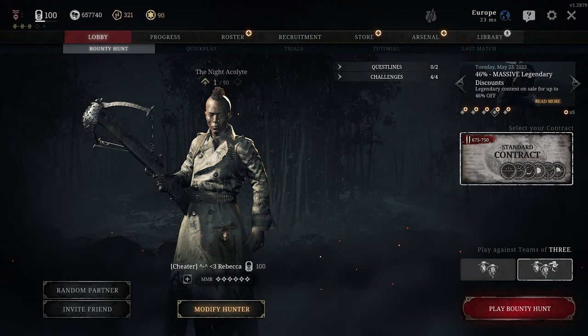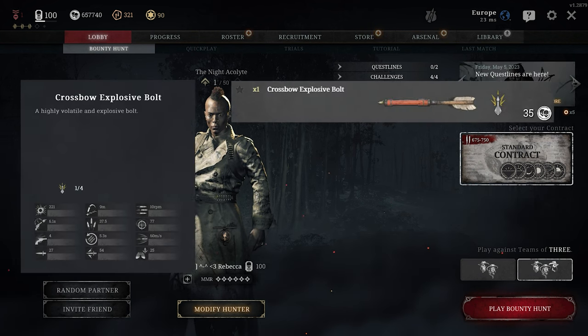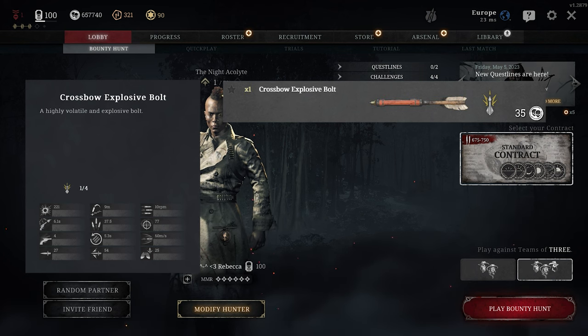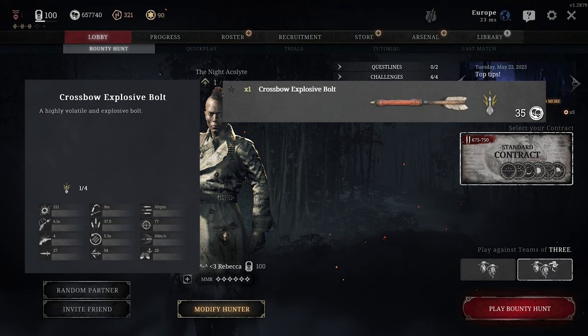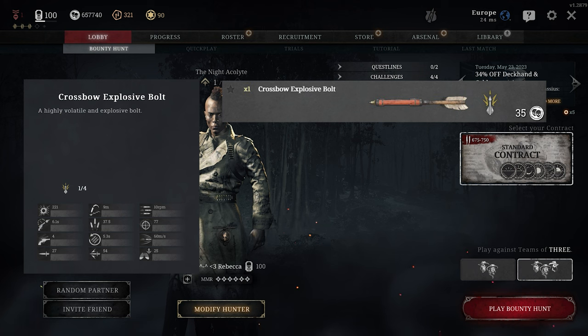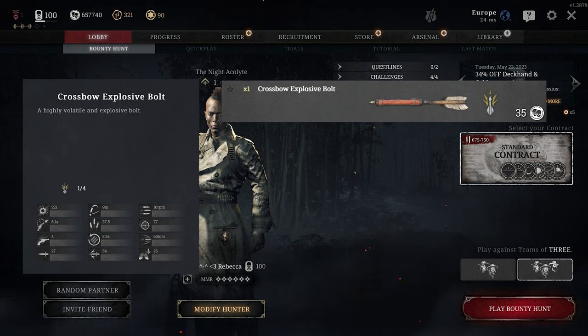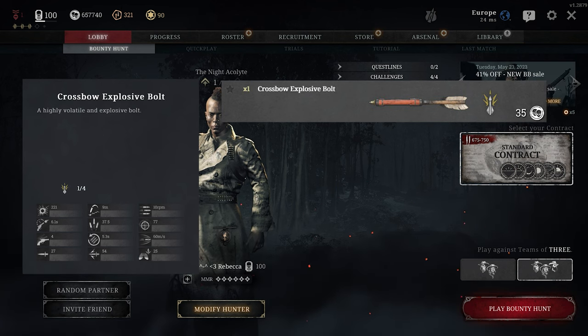The second special ammo type is what I like to call the action movie ammo — the explosive bolt. Like the name says, it shoots explosive bolts, basically tiny dynamites which explode on impact. It only deals 221 damage, which one-shots on direct impact. While it has a lot of drawbacks like even more punishing bullet drop and lower velocity, it comes with the huge benefit of dealing AOE area-of-effect damage, which means it comes with a lot of utility uses.